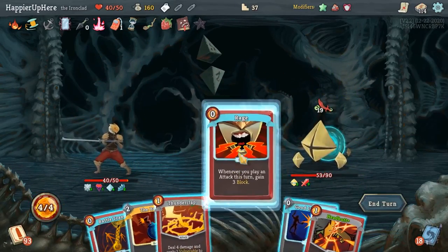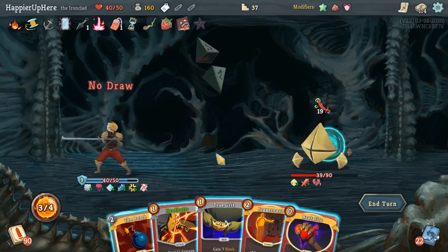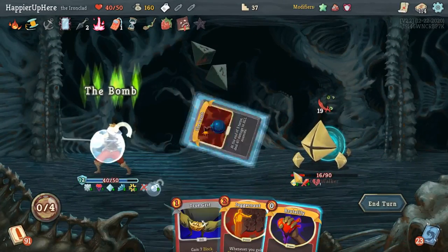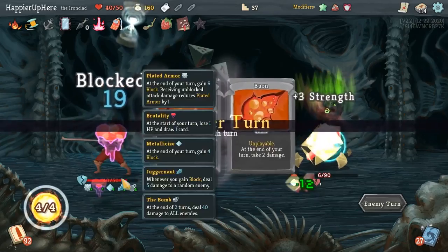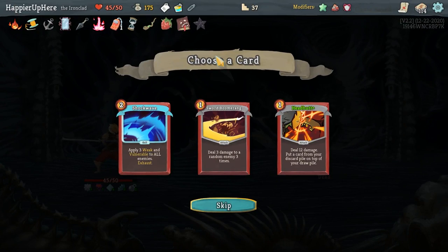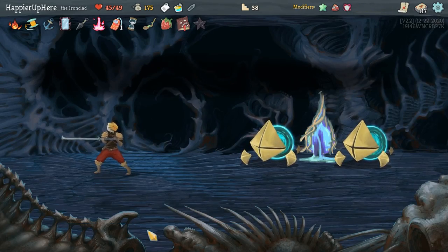19 incoming — Thunderclap, Good Instincts, Battle Trance. Headbutt for an attack card, and the Bomb. He's dead next turn just from Juggernaut. Got Ancient Potion, Boomerang, Headbutt, Shockwave — I think I need a Collector bonus for Headbutt, so let's take that. Let's fight for a rare relic.